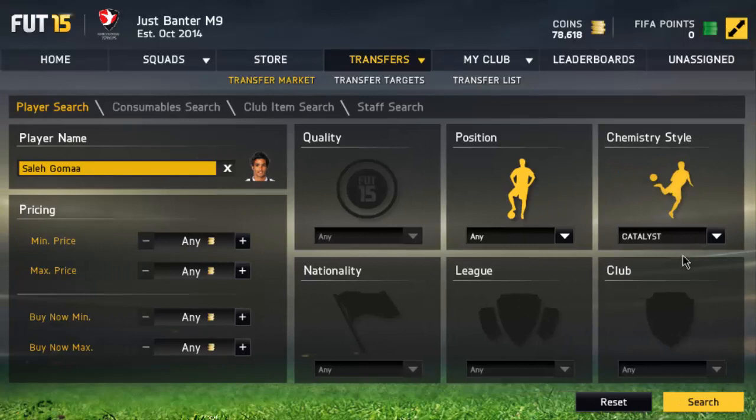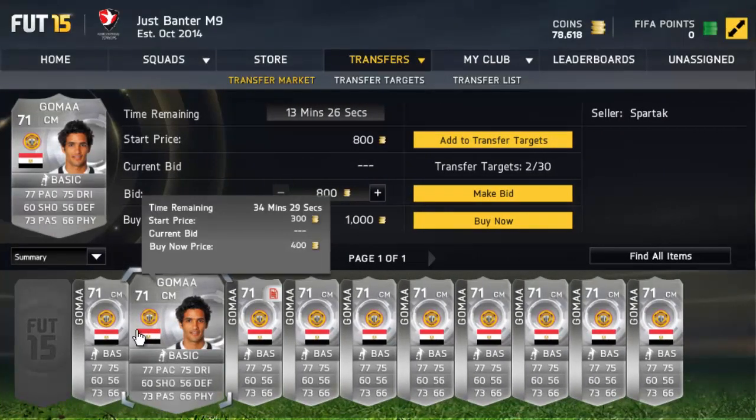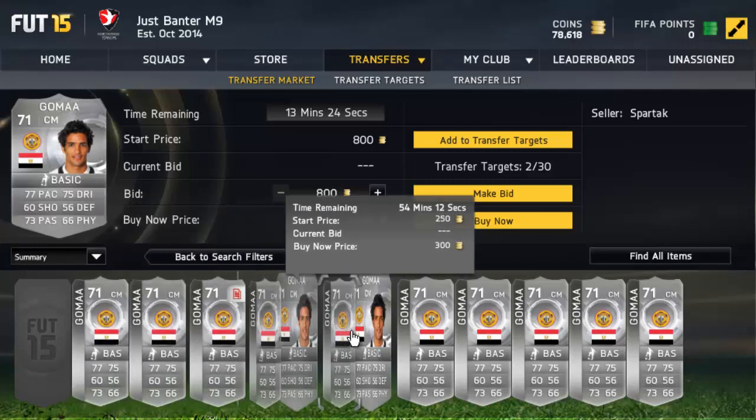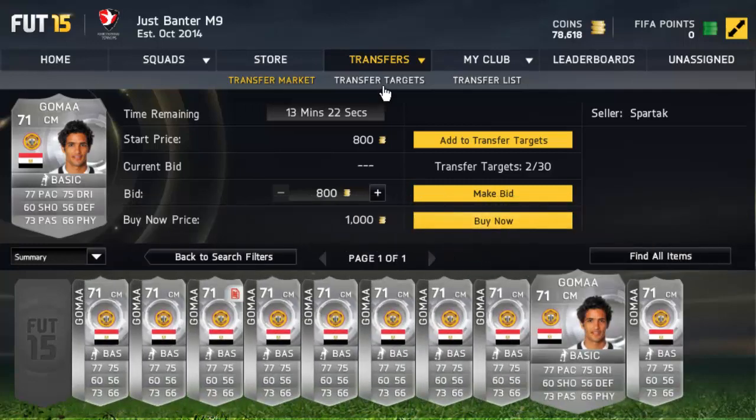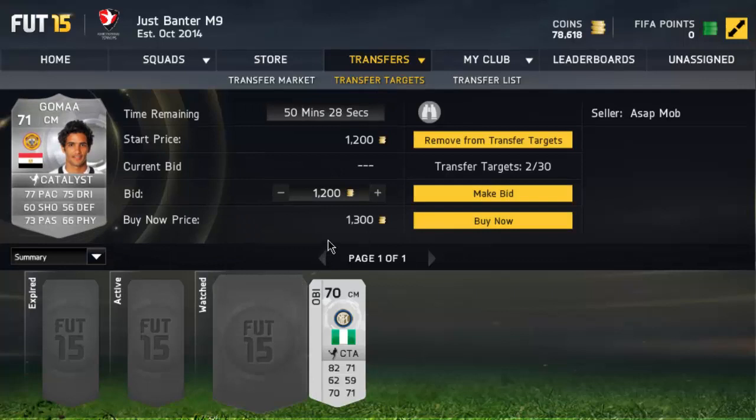We're going to look Guma up with Catalyst and see what we can find. He's the only one on the market. We'll also look up his normal buy now without the chemistry style — it's about 400 to 500 coins, so that's probably not going to be a deal. Catalyst cards go for more than 1,000 coins, but people won't overpay 1,000 coins for this guy when his base card goes for 300 coins.